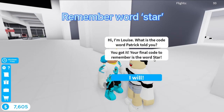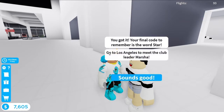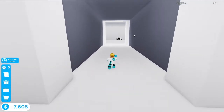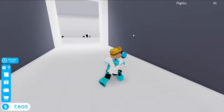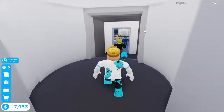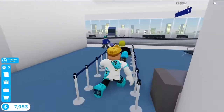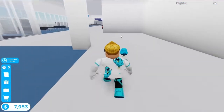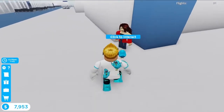This woman's name is Louise and she now wants you to remember the last word Star and wants you to go to Los Angeles. This is the last flight we do to complete this mission. I will skip the flight again. Now just head to the front of the airport to find the woman.